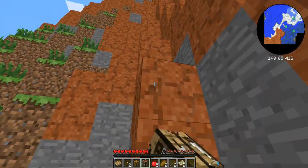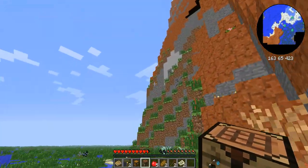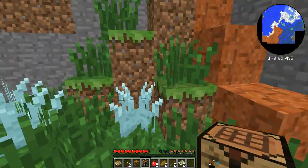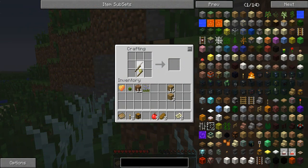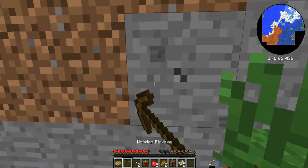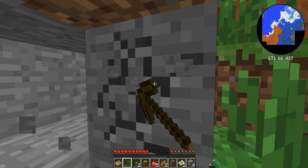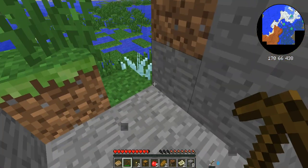I want a pickaxe because I'm pretty sure this stuff is cobblestone but like red cobblestone. Coal and iron and all sorts. We need a wooden pickaxe first. We'll take that, then collect some stone and try and make our way up. Because then we can get the coal and the iron and we'll already be on a good start.